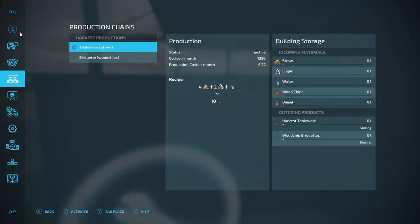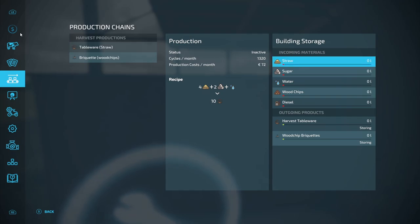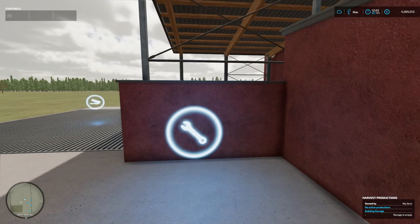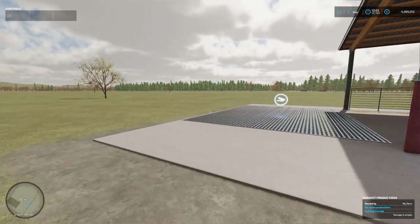A quick look: it produces tableware made from straw, and briquettes from wood chips. The inputs are straw, sugar, water, wood chips, and diesel. Have a look at the recipes and cycles per month — we'll go through the whole production cycle. Diesel is the fuel, though biodiesel would be even better, and it does take normal diesel as well.